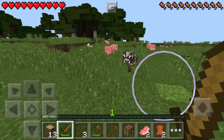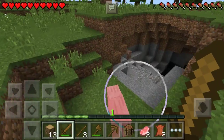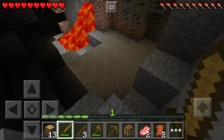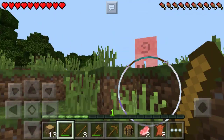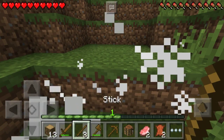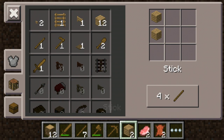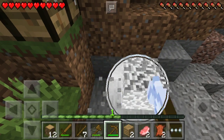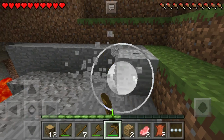Let's grab some stone down here and kill that pig — bingo! Drop it right here, planks, sticks. Let's start working on getting upgraded tools. Once we get all the upgrades, let's get a furnace and get all the easy stuff out of the way.